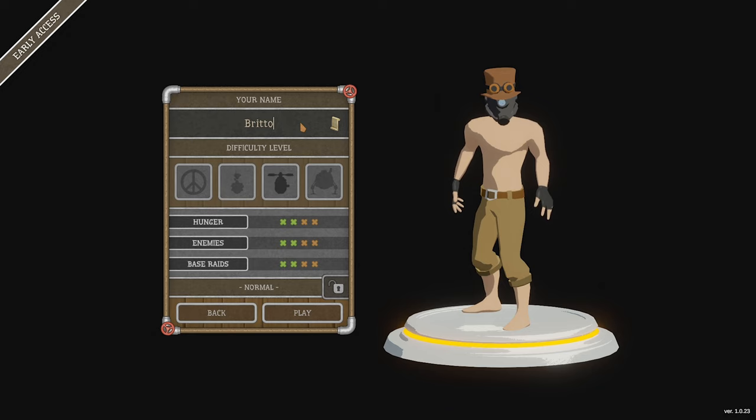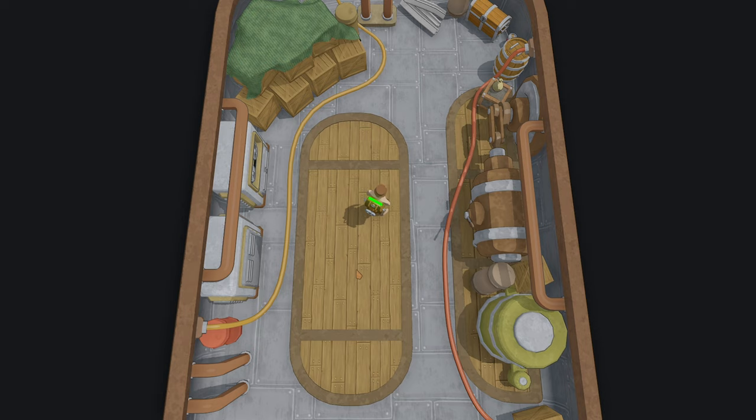We'll head straight into a new game. Our name is going to be Britta, of course. Difficulty level — I guess we'll go easy. We'll go play. I guess we'll just learn things as we go. Hopefully there's a little bit of a tutorial at the start. It's always good to have a very basic tutorial so you kind of learn what you need to do as part of the game.